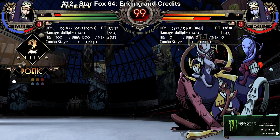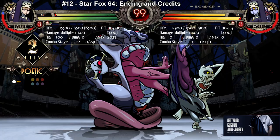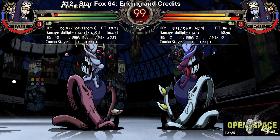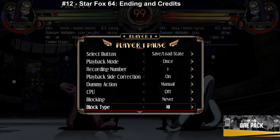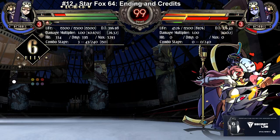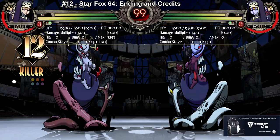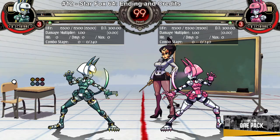You can use it for mix-ups. You can keep them in plus frames, threaten the overhead and go low, and because it has armor, they can't mash on it. So once the skeleton is out, they have to block it high. You can threaten the armored overhead coming and throw them right before it hits — very few things can beat that. It's a good assist if you want armor that also hits overhead and boosts your damage.